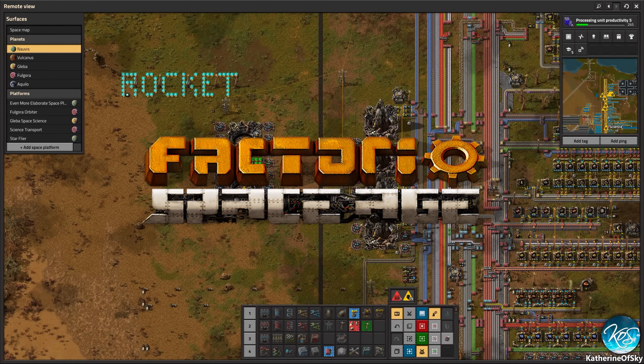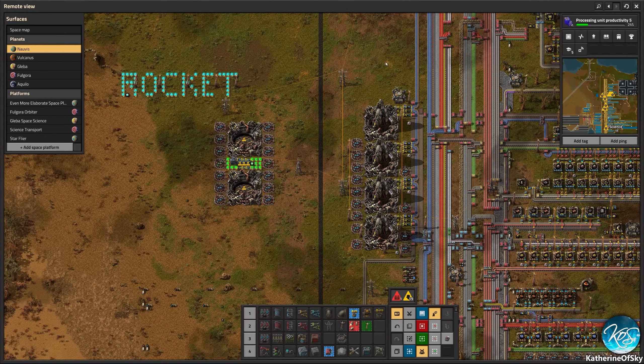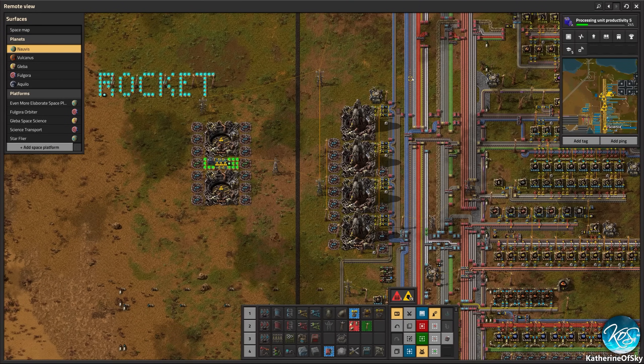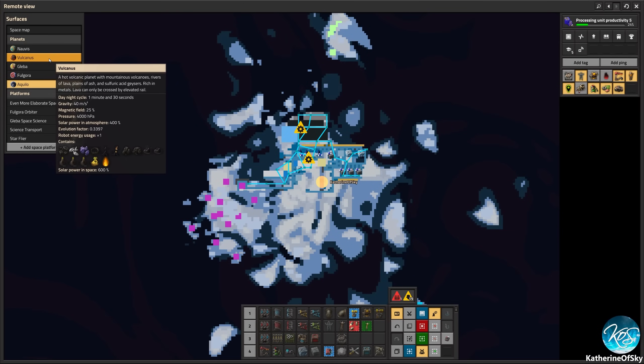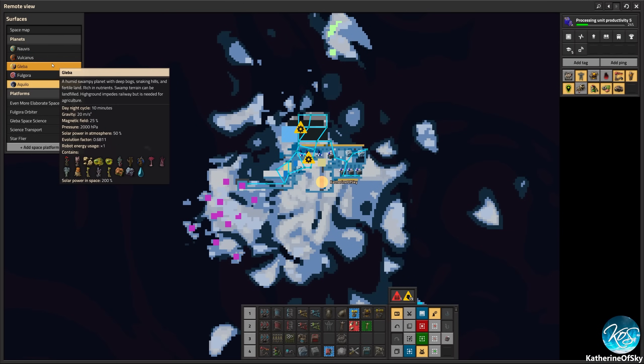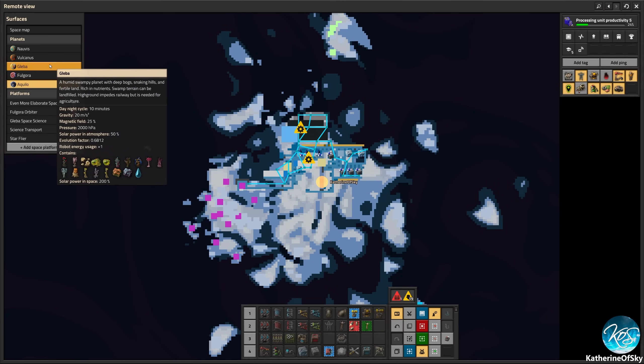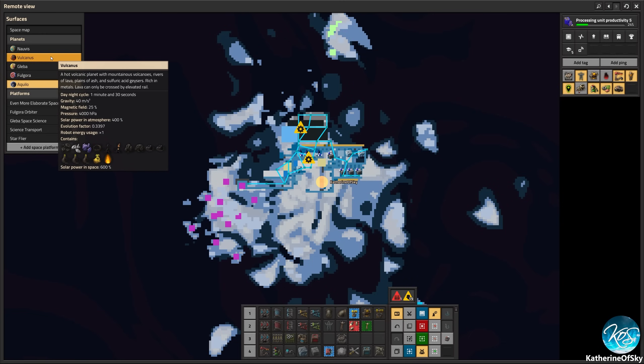Welcome to this Factorio tutorial where we talk about which planets to go to in which order. After you build your base on Nauvis you are going to be given the choice of three different planets: Vulcanus, Gleba, and Fulgora. Later you will unlock Aquilo, but not until you've visited each of these, because they provide their own science in order for you to unlock Aquilo.